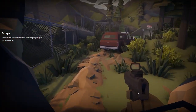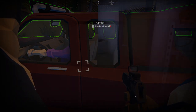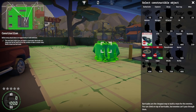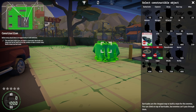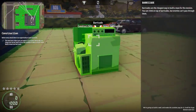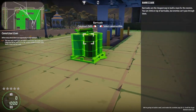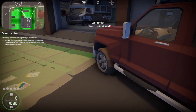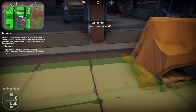Oh, okay, never mind — we can exit. Select constructible, here we go! So we've got a barricade, nail gun, MG. The most basic object you can build is a barricade. Barricades are cheap and can be used to force zombies to take certain routes. Build at least one barricade. Let's look at the map — oh, that's cool, so we can block their routes.